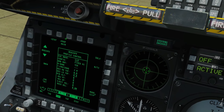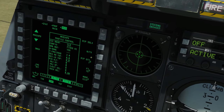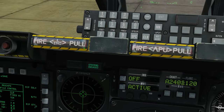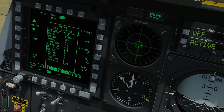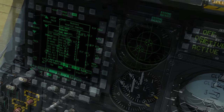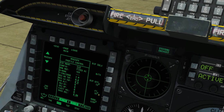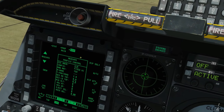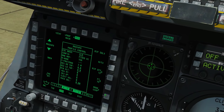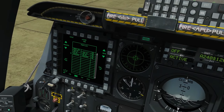Next, the Mark 82 high-drag profile. View Profile. We're going to drop these in a ripple - ripple singles. Nose-tail fusing. Ripple quantity: all 12. Interval between each drop: 75 feet - that sounds fine. Drop mode: rather than CCIP dive bombing, we're going to do a level bombing run, probably low altitude, to take advantage of the high-drag bombs. We'll use CCRP for that - you'll see the reason later. Save that, and that completes our profile setup.